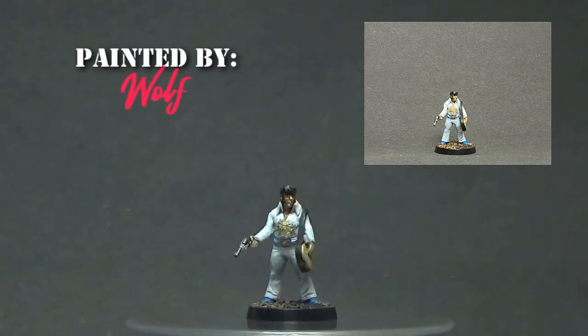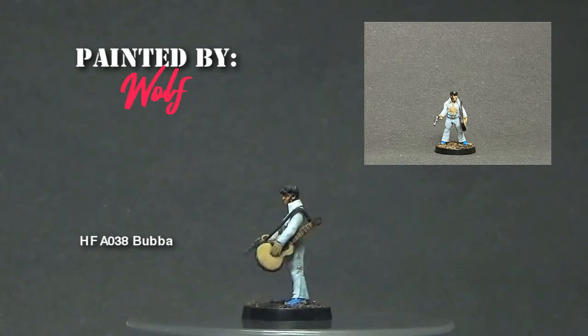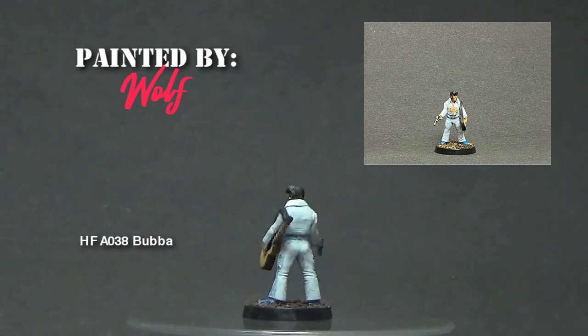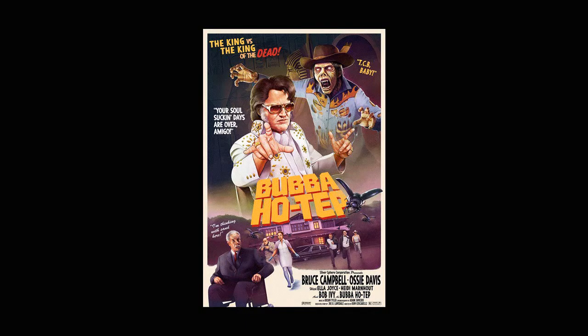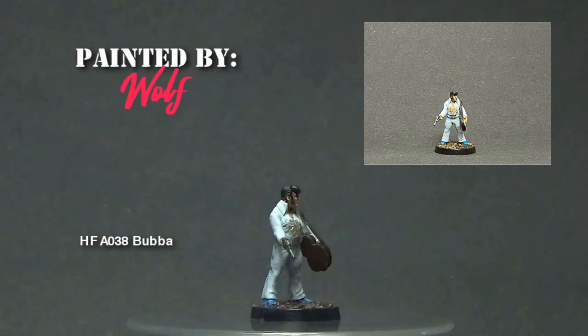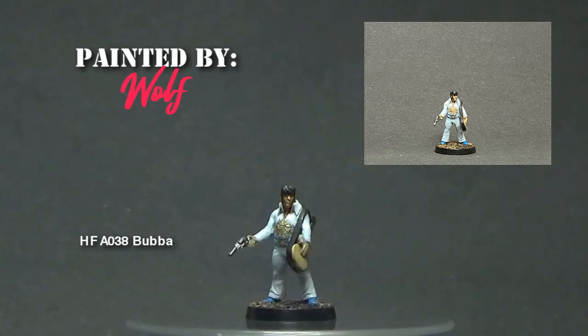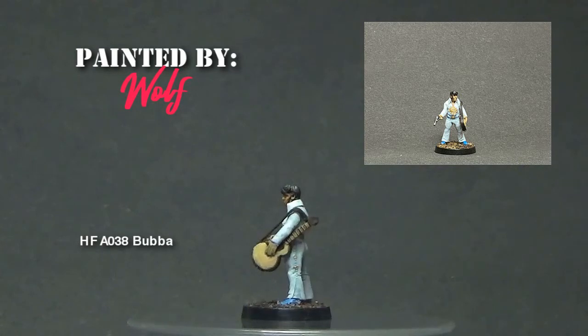When I first set eyes on this figure I could only smile — it was a double joy that this figure is also called Bubba. My joy is pretty much due to the fact that this particular figure reminds me of the character in the horror comedy Bubba Ho-Tep. This was a movie that had Bruce Campbell in the title role — he plays an Elvis impersonator who's convinced he's Elvis and he takes on an ancient evil. Come on, how could you not want to paint that?